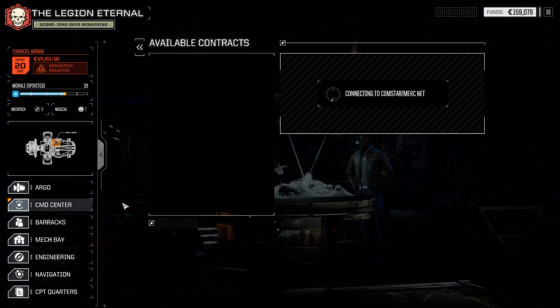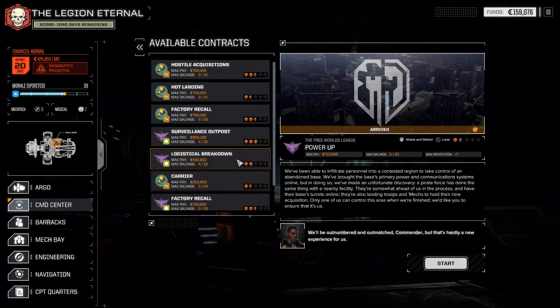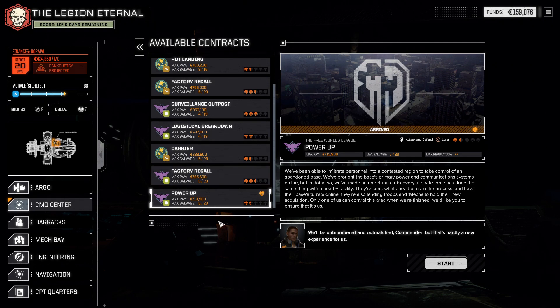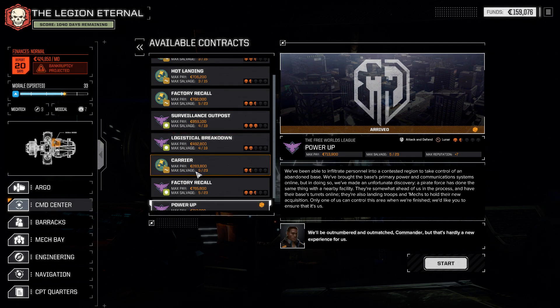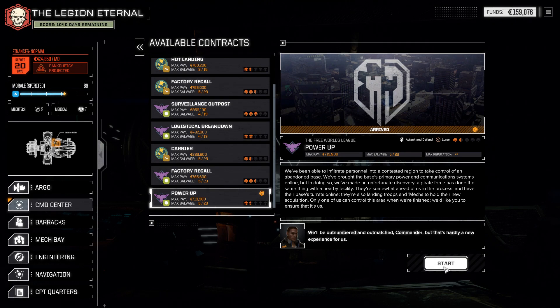Show me the contracts. Lots of work — lots of people have things they need blown up. There's so much work that Comstar can't even load it all in a reasonable amount of time. This is a lot of work — that's wonderful. Not a lot of it pays super well, and for some reason there's this job that's 283k, but we can probably do this.